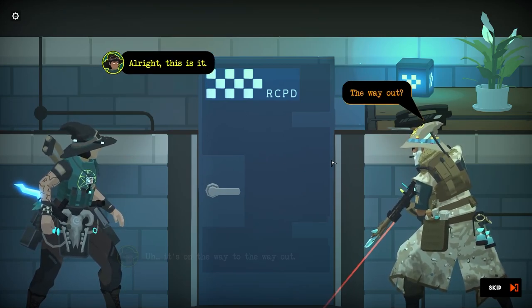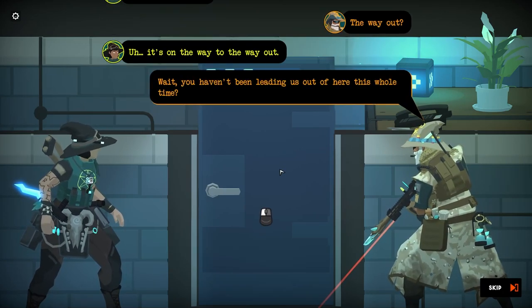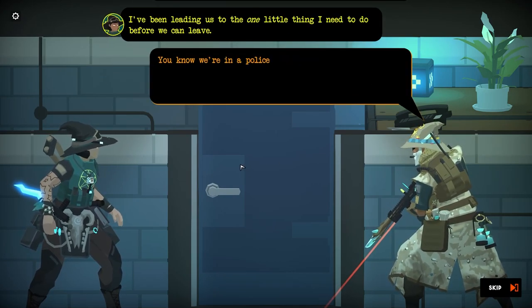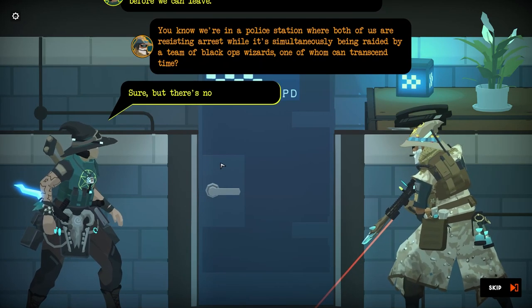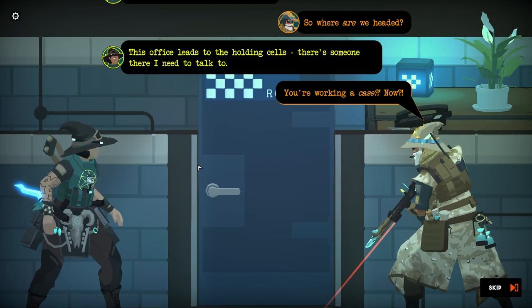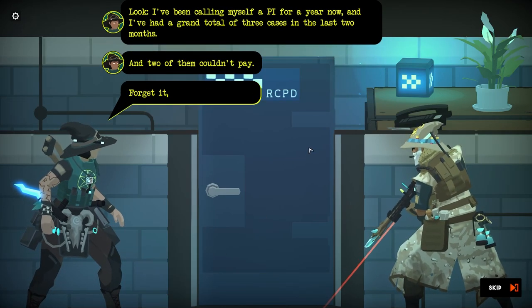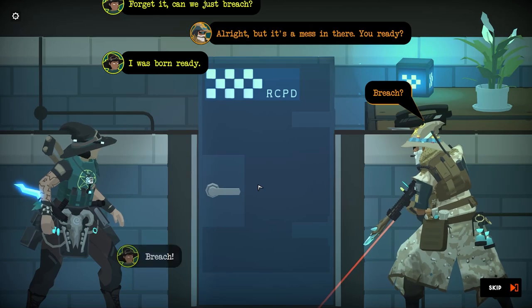What's this — a way out? It's on the way to the way out. You haven't been leading us here the whole time? You've been leading us to one little thing I need to do before we leave. You know we're in a police station where both of us are resisting arrest, right? But there's no sense in rushing. This office leads to the holding cell — there's someone I need to talk to. I've been calling myself a PI for years. Can we breach? I was born ready.